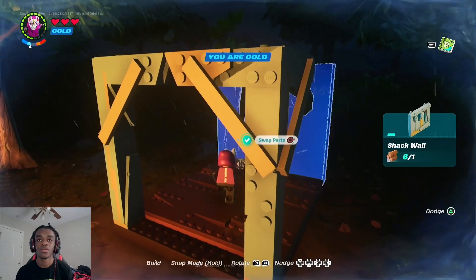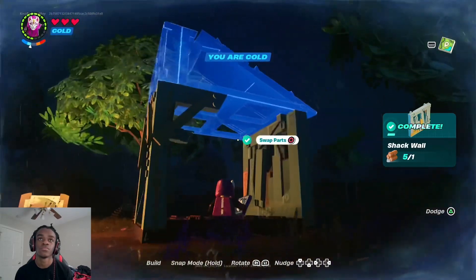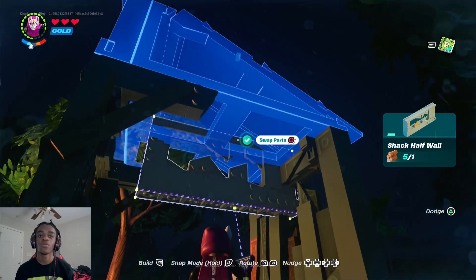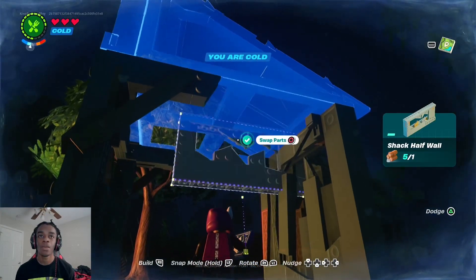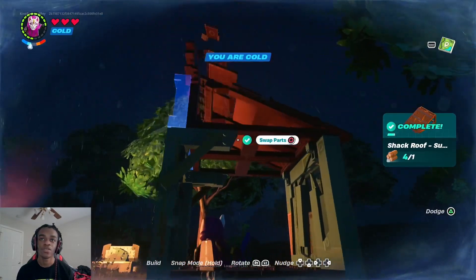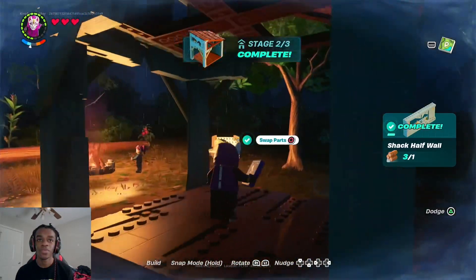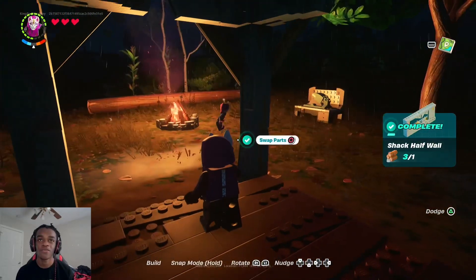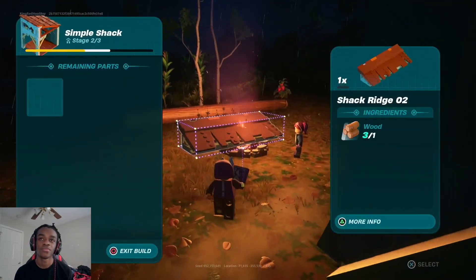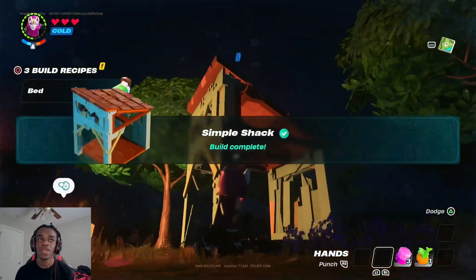And one more piece — the wall. Now for the top. First we add this. How do we change it? The roof — oh there we go. And there you go. Small shack, not bad. This is a good campsite right here. I like it already. And then the top — now we're done. A bed is next.